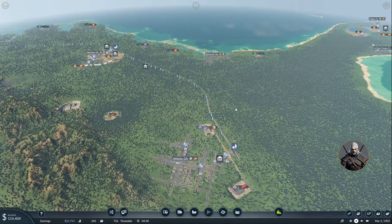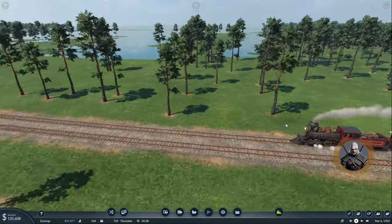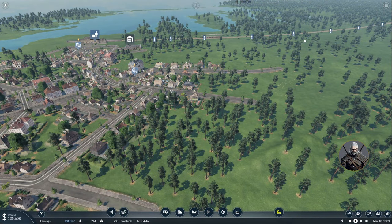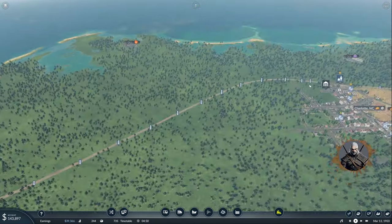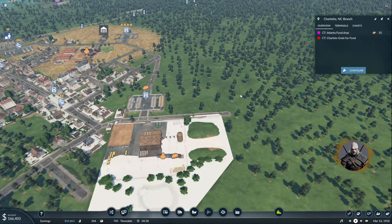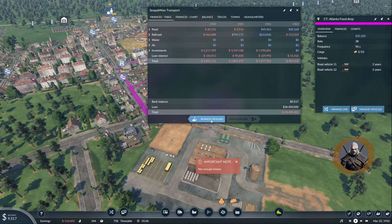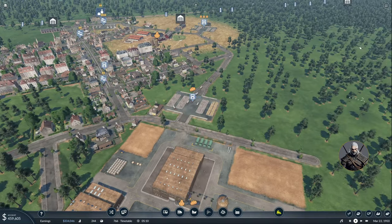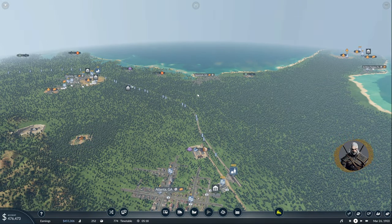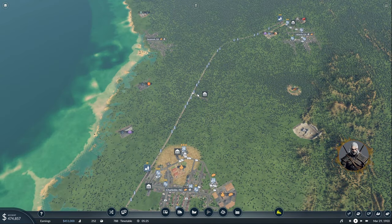Everything looks good with our current setup. People are starting to catch up that there is public transportation now. The train is coming to pick up zero passengers unfortunately — it's going to take some time to get up to speed. The food lines maybe not doing as much. Let's expand. I don't see why I can't have two connections — one from Charlotte to Savannah and one from Atlanta to Savannah.